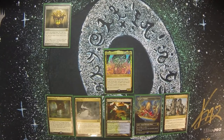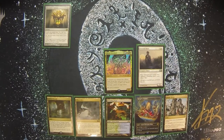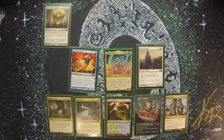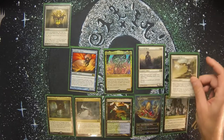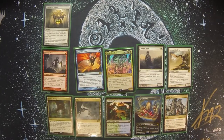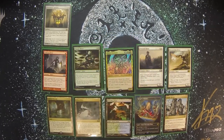I also have the ability to put keywords on all of my Slivers. One of the good ones is Vigilance, so I can attack and still have everything up to block — Sentinel Sliver provides that. There's also a full suite of Flying Slivers like Galerider, Winged Sliver, and Cloud Shredder, which gives Flying and Haste, and Pulmonic to provide evasion. We have Bonesplitter Sliver for Double Strike.